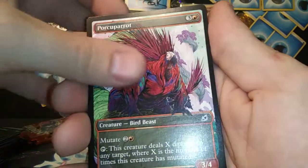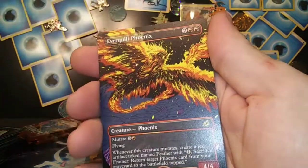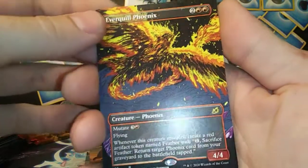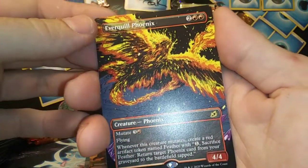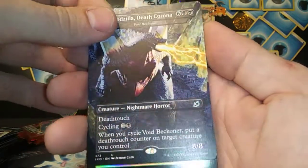Majestic Oricorn. Everquill Phoenix extended rare — that is sweet looking! Dude — no way — Space Godzilla Death Corona AGAIN?!